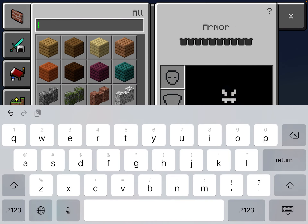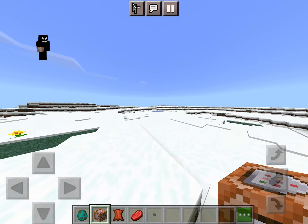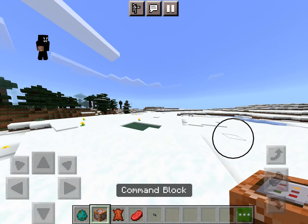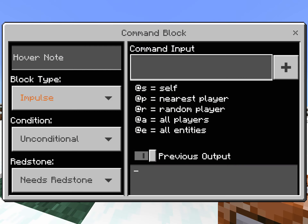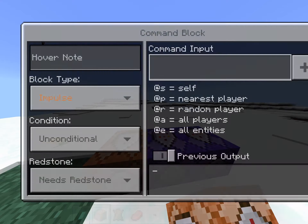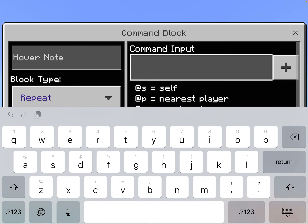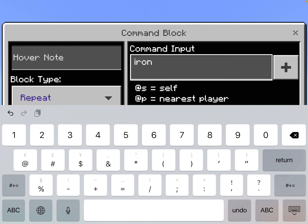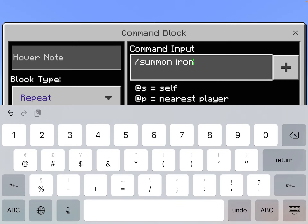I'm gonna use the command block to summon iron golems, because I'm gonna show you — it's just a zombie, right? You're wrong. You'll see how wrong you are after I activate the command blocks and spawn the zombie. I'm gonna be summoning hundreds and thousands of iron golems. Oops, wrong command — I suck at everything.